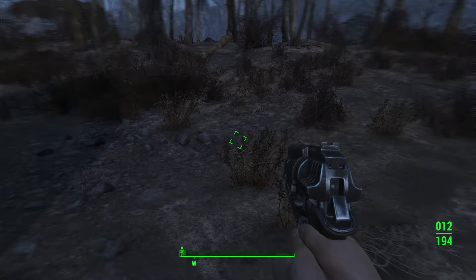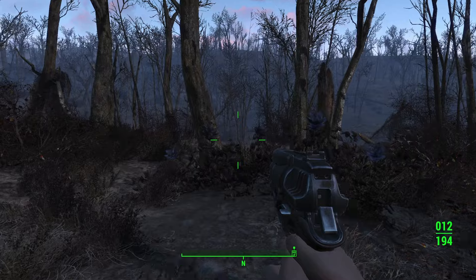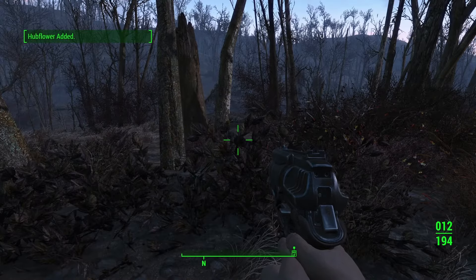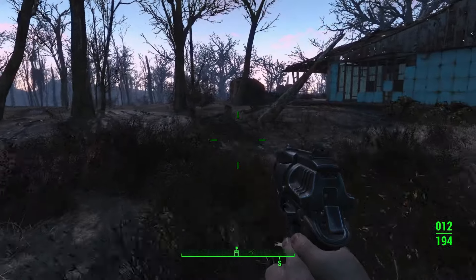As soon as you come out of the root cellar, if you look directly to the north, there are some hub flowers that we should pick. Hub flowers are an important ingredient for mixing chems. We'll get to that later.